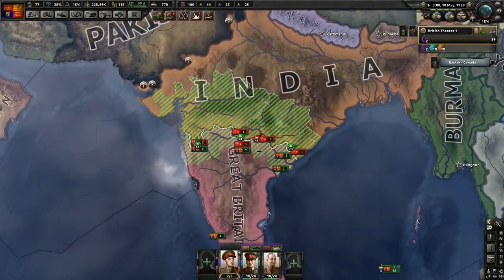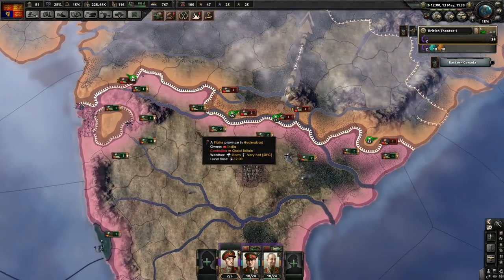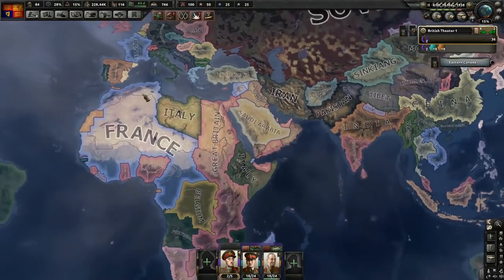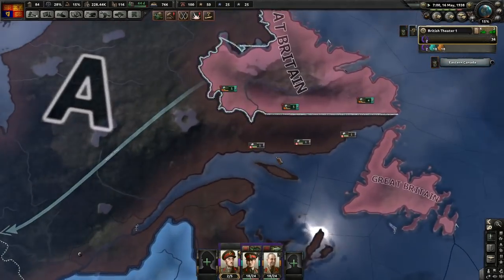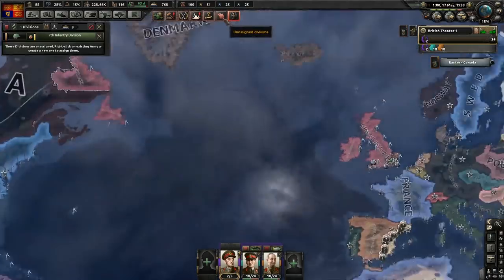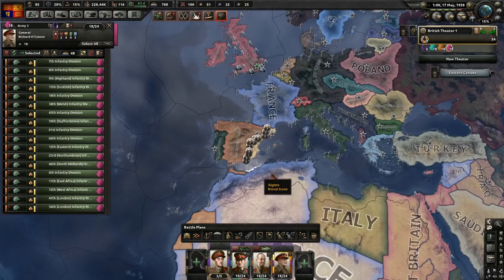Delhi's been retaken by them. As I said, we could have sent the whole army over here - it might have sped things up, but I think we should manage with 18 just because my other 18 is already ready in Canada for the invasion. And now we've also got the 18 heading out to South Africa.